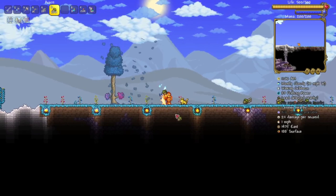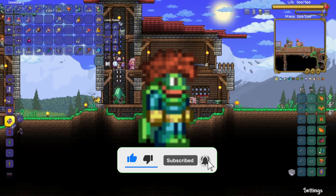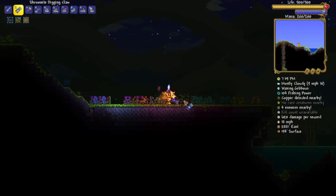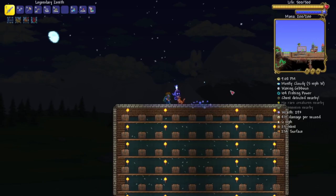At number 6 we have the first craftable set and also the first set added in 1.4. The superhero set can be crafted at a loom using 20 silk and three green threads for every piece. The silk can be crafted using seven cobwebs on a loom and the green threads can be crafted using three jungle seeds at a loom. If you have the ability to fly you can surely look like a real superhero using this set, and don't worry — your identity will stay secret using the superhero mask.